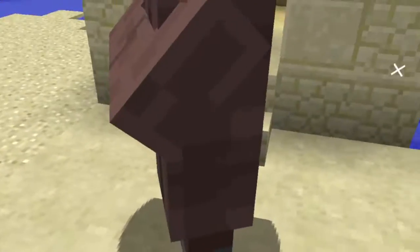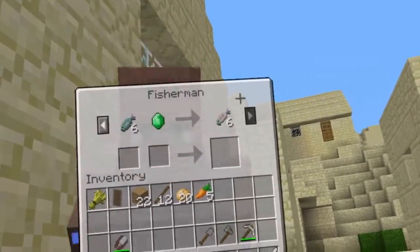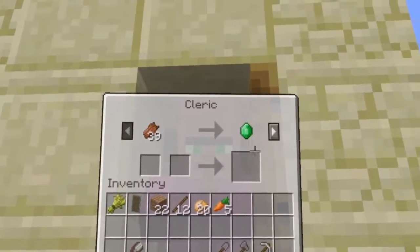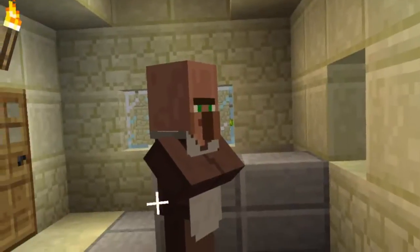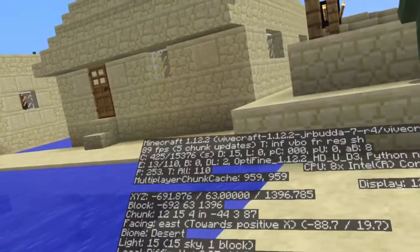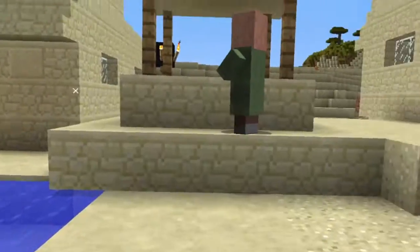I'm actually going to get him and lock him away because I want to come back to this village later on and trade with him - I don't want to lose him to a zombie attack or something. We already have a shepherd - he's going to be useful. And a cleric - you're also going to be useful. So I'm going to push you in there. You're a nitwit - sorry nitwit, you guys are just not very useful. So we'll come back here. The coordinates of this village are minus 691, 1396. We'll come back to that at another time.